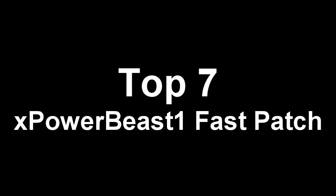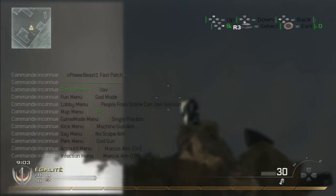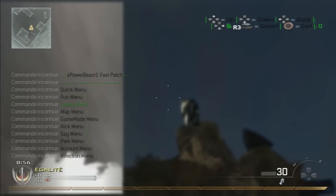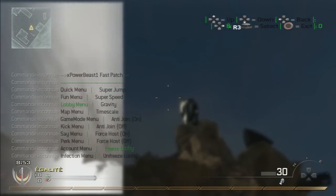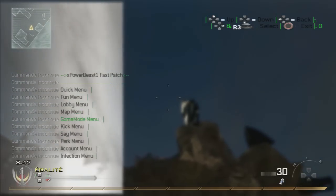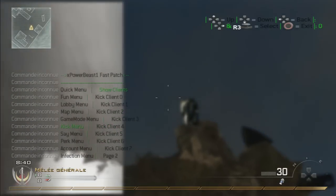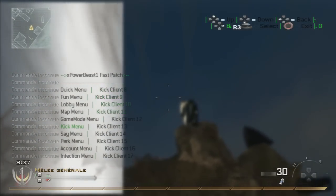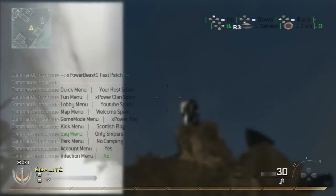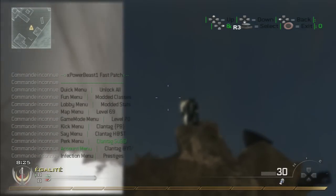So now at number 7 we have the X Power Beast 1 Fast Patch. This CFG menu is pretty sick because the design is a little bit different. You just choose your menu and click D-pad left to get your options, then scroll down or up for your options. It's pretty stable, it's not lagging. D-pad up to open the menu, R3 to select something, and circle to back out. Seriously, X Power Beast, you did a good job on your design — it's pretty cool. Check the description for the download link.